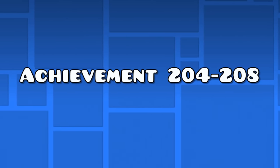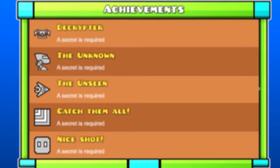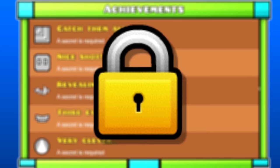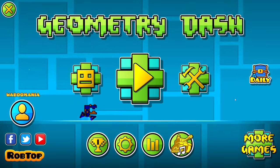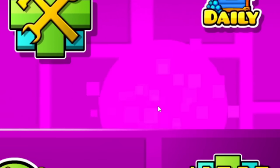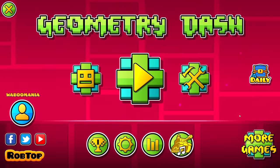Achievements 204 to 208 — the icon destruction achievements. The next achievements are all secrets. You get the first five secret achievements by clicking icons on the home screen — yes, you can actually click on the chips and cubes moving on your screen. Click 500 of them to obtain all achievements. It might take a while, but it's worth it.